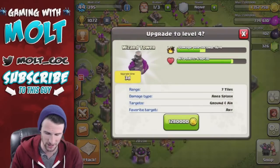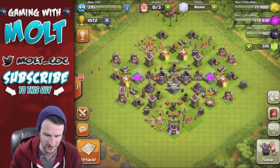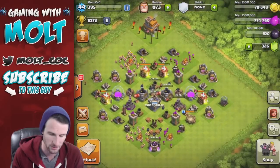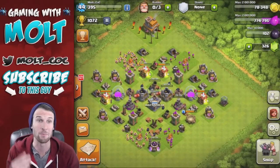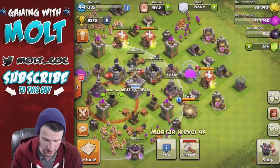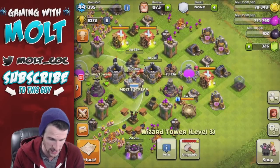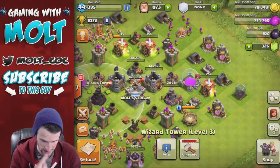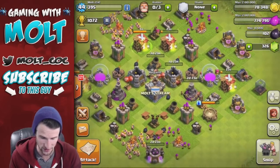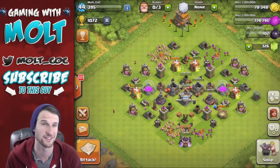Let's go ahead and upgrade this wizard tower right here — boom, there we go. Only 77,000 gold left but we are upgrading. Upgrading wizard towers and mortars is big — that's 800,000 for the mortar, and the wizard tower was like 1,280,000. The cannons are only 400,000, so we're doing some big upgrades. Moving on up, getting super stoked about this — I actually like this account, it's a lot of fun.